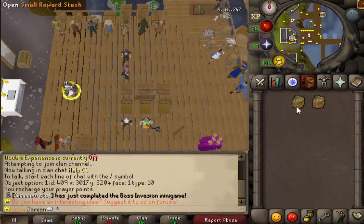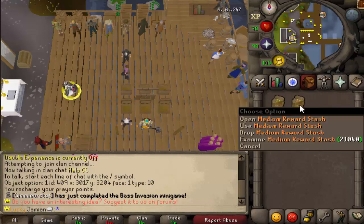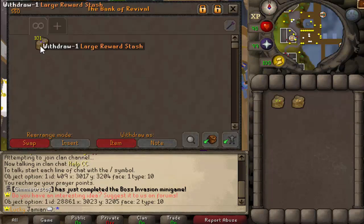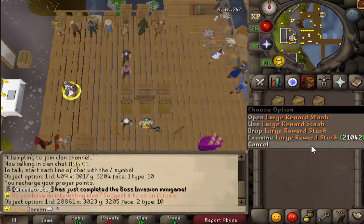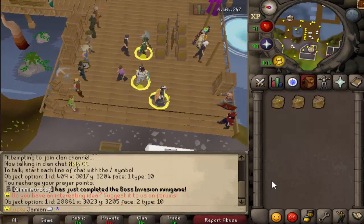How the reward roll works is you are always guaranteed to get at least a small reward stash, which is just one loot. You have a one-in-five chance of getting a medium, which is three loots. And then you have a one-in-ten chance of getting a large, which is five rolls. It's very simple — there's nothing to it other than just getting lucky and hoping you get a larger reward stash.